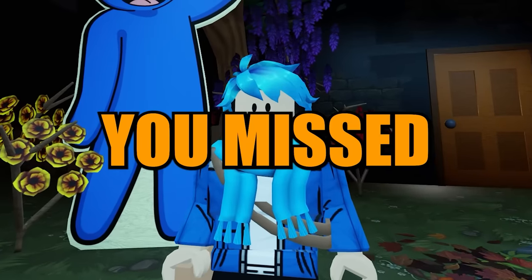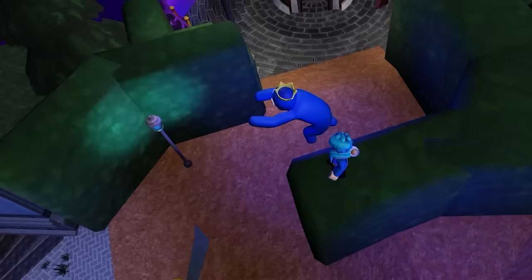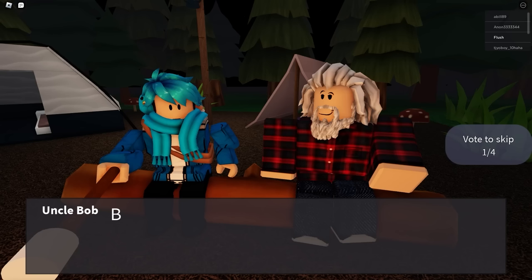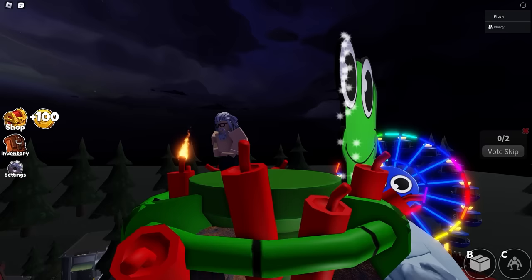Secrets you missed in Rainbow Friends Chapter 2. There's a lot of glitches, easter eggs, and lore to unpack from the newest Rainbow Friends chapter — like the secret origin of the technician, glitching out of the map to find a working robot blue, and even finding a hidden cutscene. I'm going to test out different glitches and strats to uncover secrets of the game and hopefully not get banned.